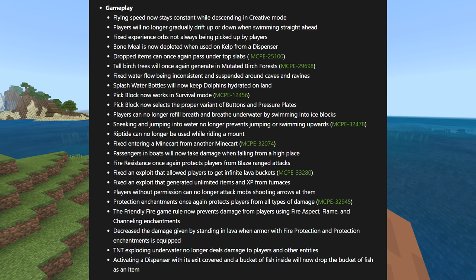Gameplay fixes: flying speed now stays constant when descending in creative mode. Players will no longer drift up or down when swimming straight ahead. Fixed experience orbs not always being picked up. Bone meal is now depleted when used on kelp from a dispenser — they had a bunch of farms going that never used the bone meal. Dropped items can once again pass under top slabs. Tall birch trees will once again generate in mutated birch forests. Fixed water flow being inconsistent around caves and ravines. Splash water bottles now keep dolphins hydrated on land. Pick block now works in survival mode.